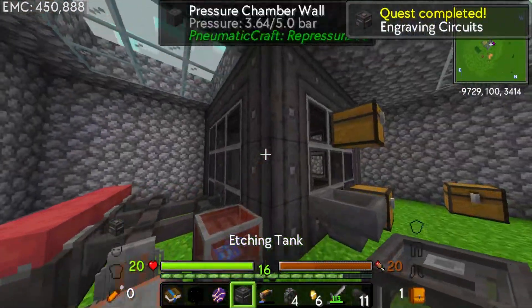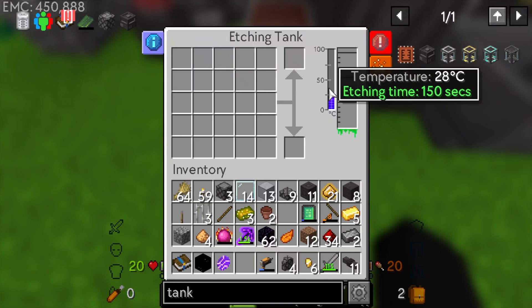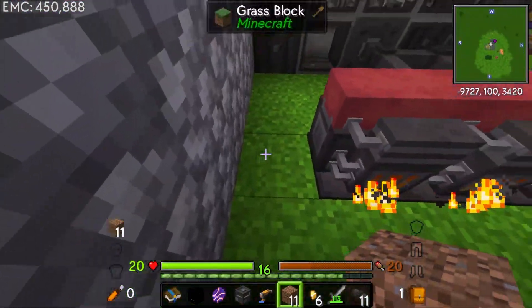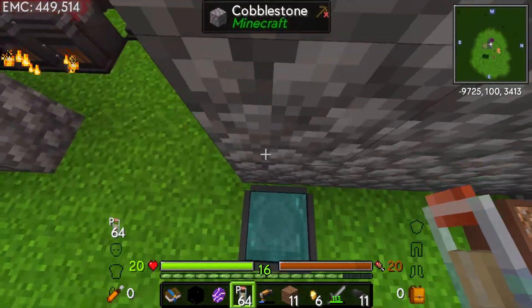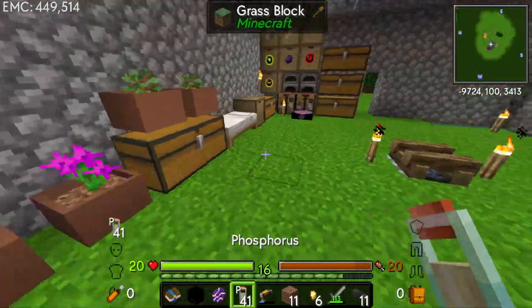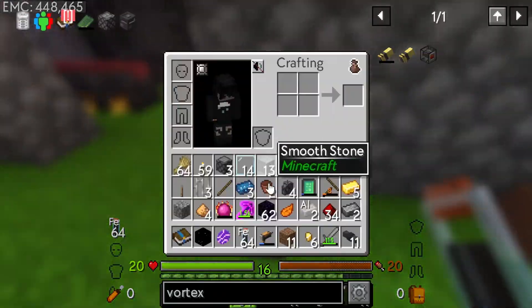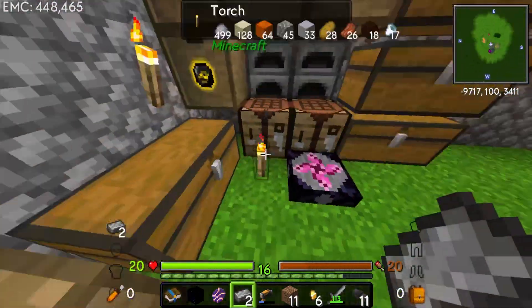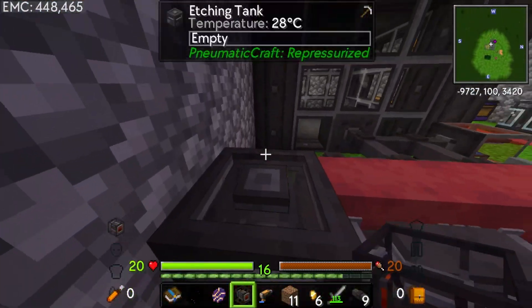That's all I have left for that, but now we can make an etching tank. I'll put it in front of the UV box. We need to fill this - it also needs temperature, so it might be better to put it somewhere with a vortex tube nearby. By the way, the quickest way to get compressed iron is to take some phosphorus and throw it into your reactive crucible, let it get super red, then drop a ton of iron in.